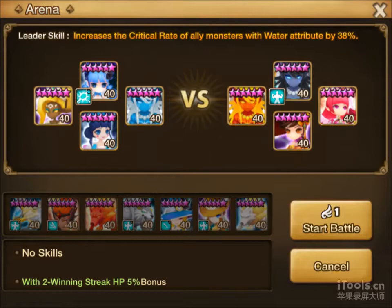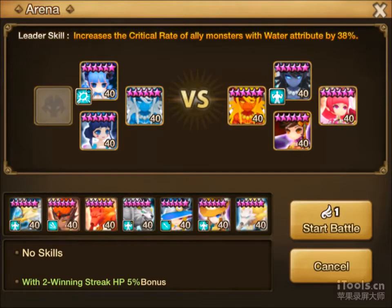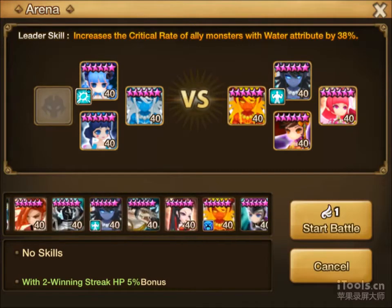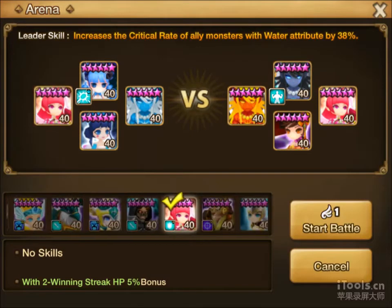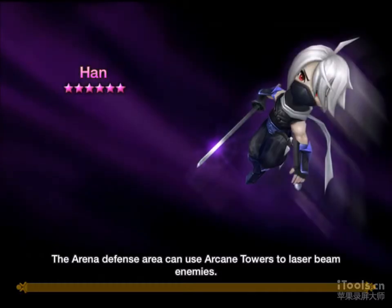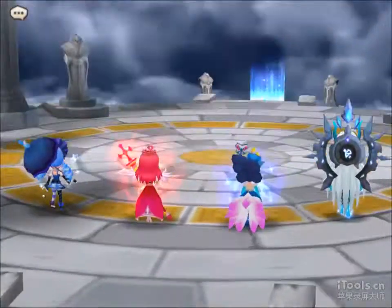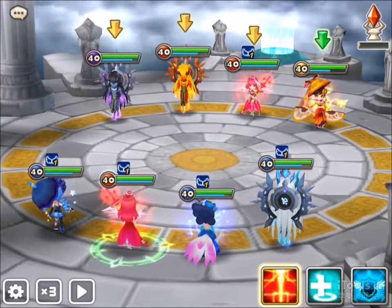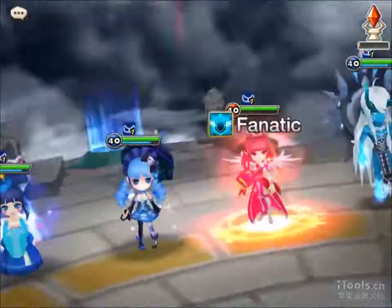Alright, so now for the second battle, I'll just change one unit over, which is to Chloe. Chloe's in front — okay, yes here. We will do this team. So the fire attackers will all be hitting for Chloe. Then I think let's just waste our immunity and cast a fanatic.